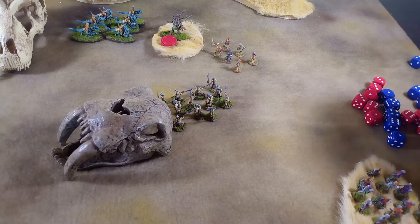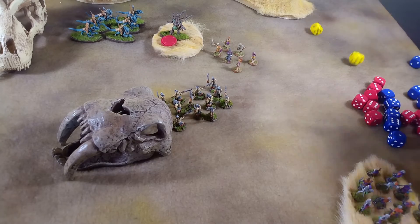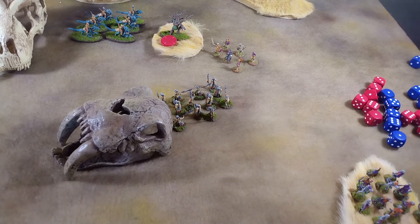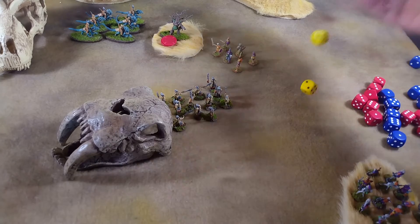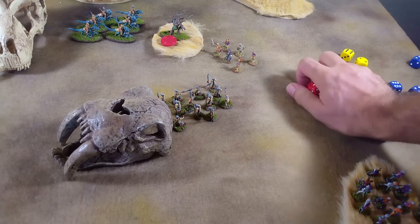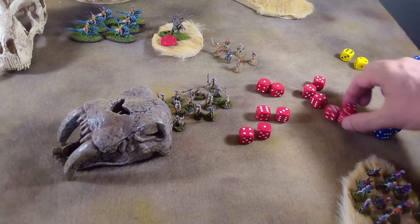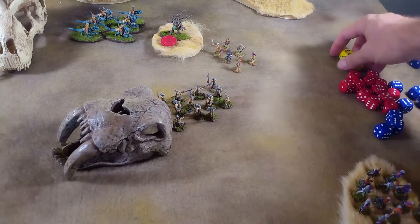We try to bring our bows up, but on a four they fail to move. We take advantage of that and try another shot at these guys — with a six we're successful. The red roll 12 dice looking for three sixes to force a morale check — again we only get one six. These shooters just can't do anything.